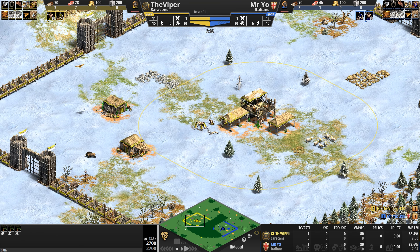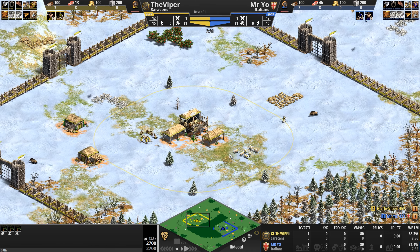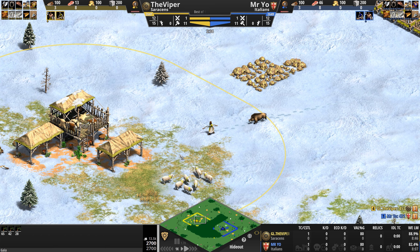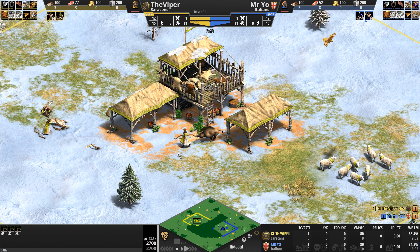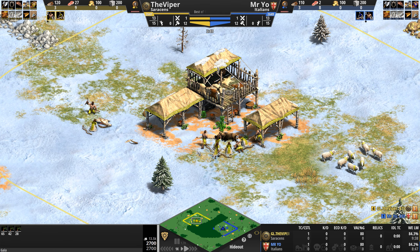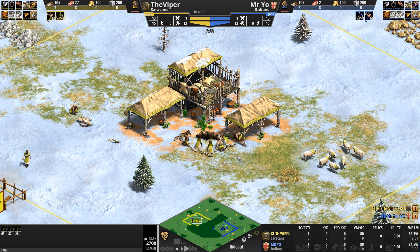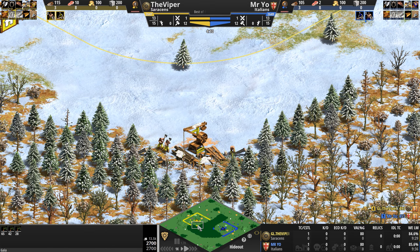Using this economic advantage, the Saracens can field quite a heavy-hitting, tanky army. Their foot archers come with a big plus-three attack bonus against buildings, making Saracen feudal age aggression quite scary. Their camel riders and heavy camel riders have extra HP and can be upgraded for even more. Their trebs, mangonels, and onagers can be upgraded to increase attack, and their unique unit is the Mameluke — a ranged melee camel unit with a big attack bonus against cavalry whose HP can also be upgraded.